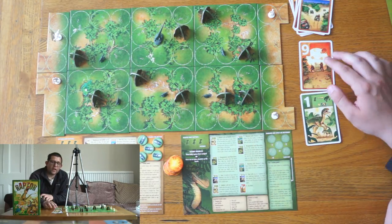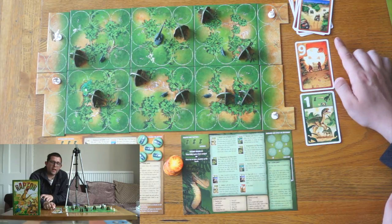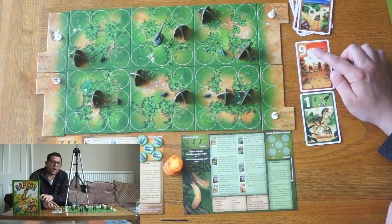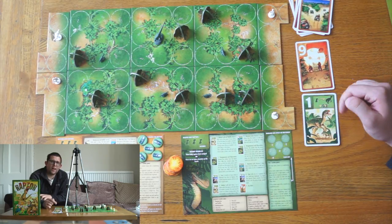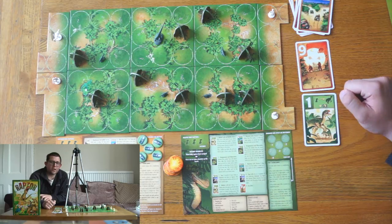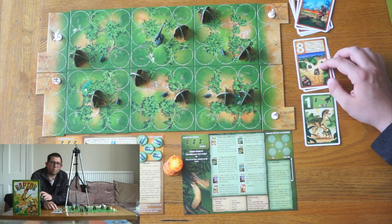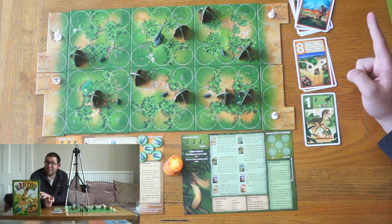However, the other team will get to play a number of action points equal to the higher number take away the lower number. I could have said that better, but I'm an English teacher not a maths teacher — so in this case it would be eight. If the scientist had played eight it would be seven.